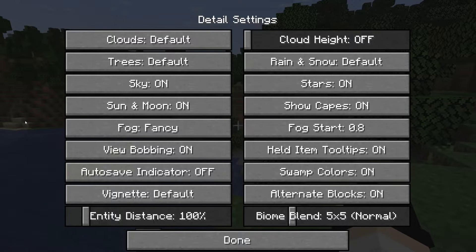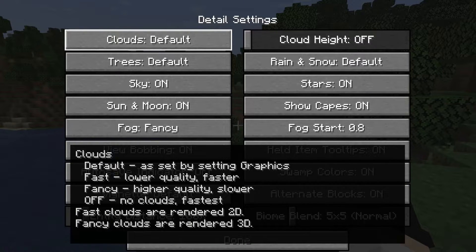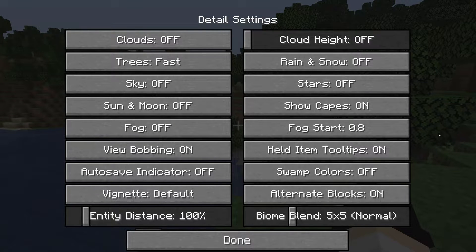Now let's get into Details — this is where we can really make an impact. Things like Clouds being set to Off or Fast is definitely the fastest option. Here are the finished Detail settings: most of these are either Off or set to Fast to optimize for FPS. Hover over each option and it will give you guidance. Go ahead and copy these settings.